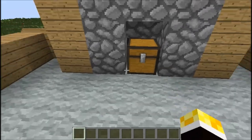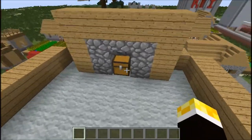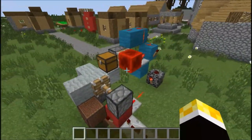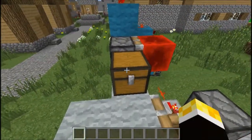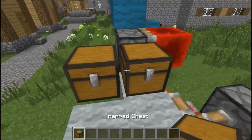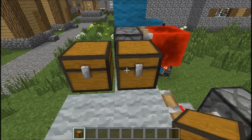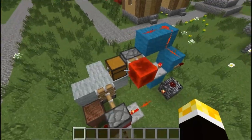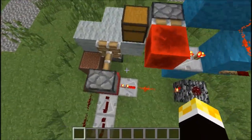Or any kind of redstone mechanism triggered from a trapped chest. Well, in fact there is, because I've used a BUD switch! The BUD switch is amazing, because it means you don't have to obscure your view with that slight difference in texture. You can see that the normal chest just looks better because it's not got that red ring in it. So yeah, we've used a BUD switch here, which actually reacts to having a chest being opened next to it.